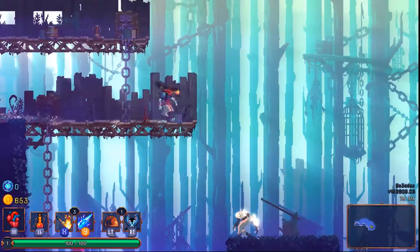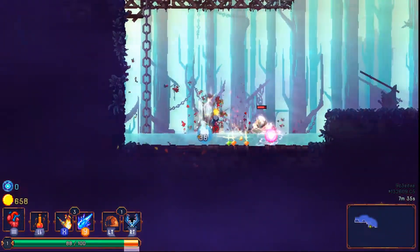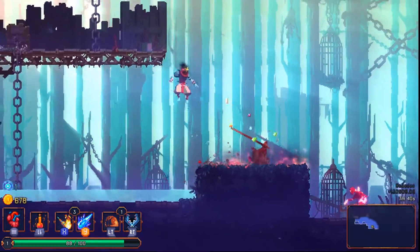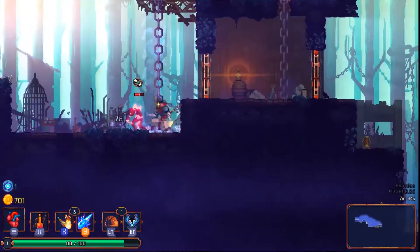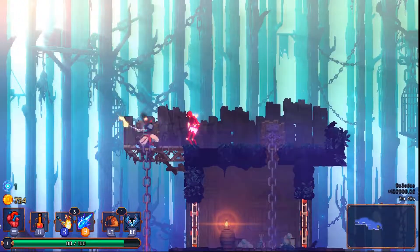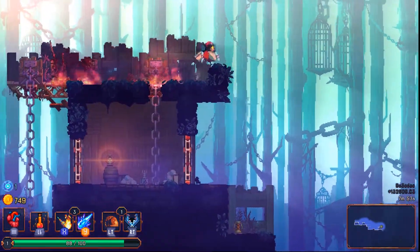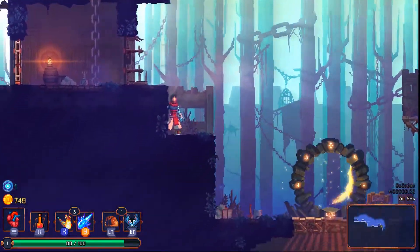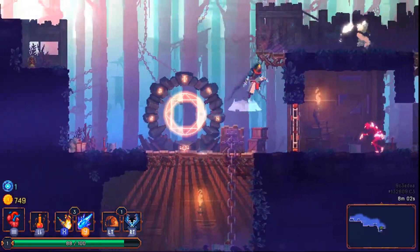The damage we've got is really good. I took a little bit of damage there — I have to remember to combo my torch with the oil that we have in the bear trap. We can do that here.